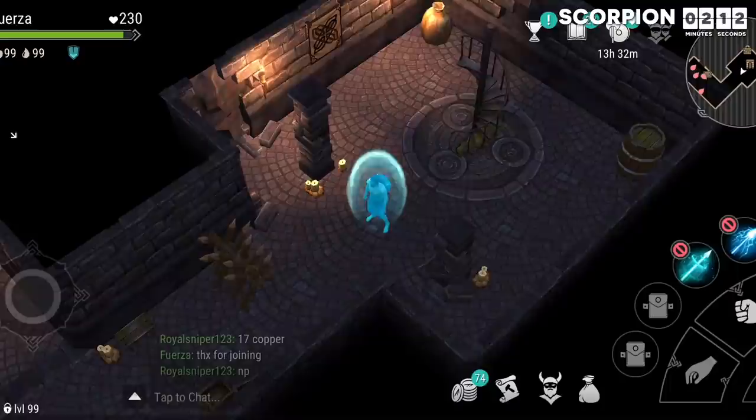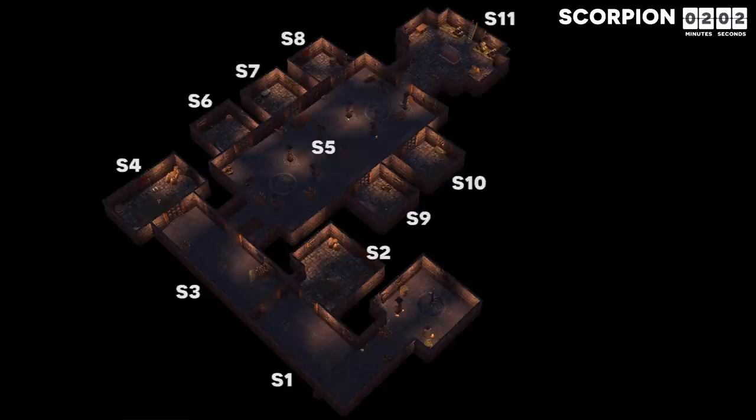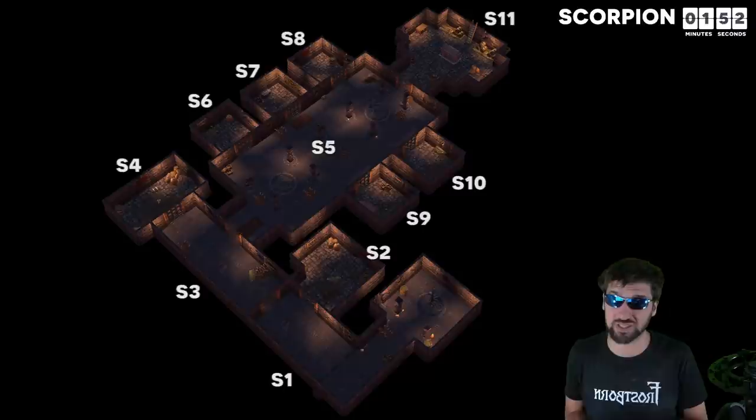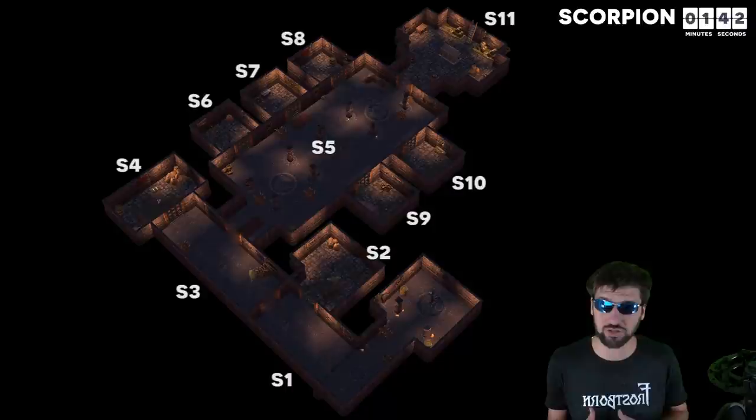When you enter a scorpion tomb, you will notice a stairway with a pathway leading southwest. The fastest way to get to the boss is to go straight, then right, then straight again. Once you reach S5, this is the most difficult tomb to prepare for an ambush — by the time enemies get in range on your minimap, they will either be sneaking or prepared to rush you. So it is imperative that your team is attentive to lag spikes, which often happen when another player is spawning into the tomb with you.